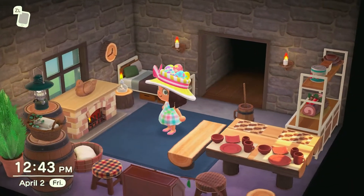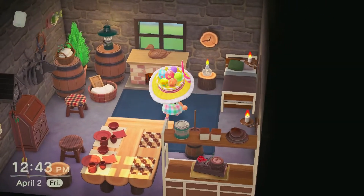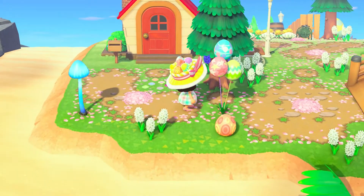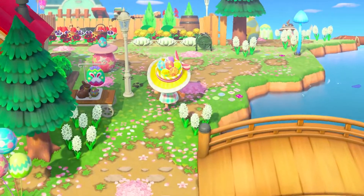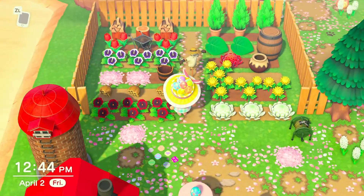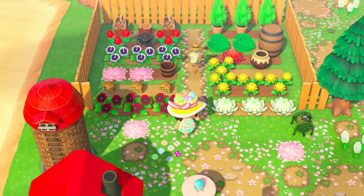I could hang out in here all day. That's my favorite room of Benny's house. Next up on the custom map is the actual farm. I created this and absolutely fell in love with it. I just love the way it turned out — with the silo and all the different flowers and things. I'm so happy with how this farm turned out. I think it looks so cool.